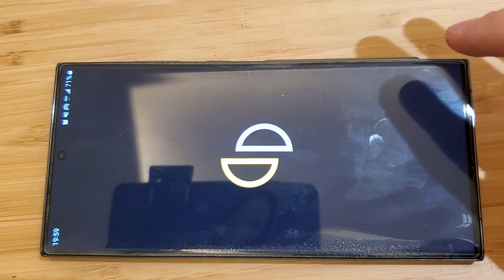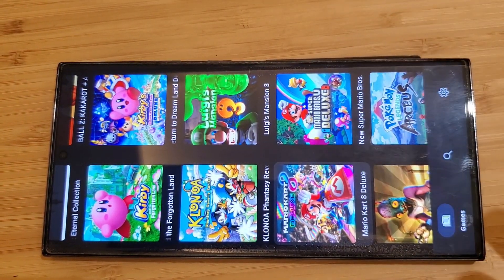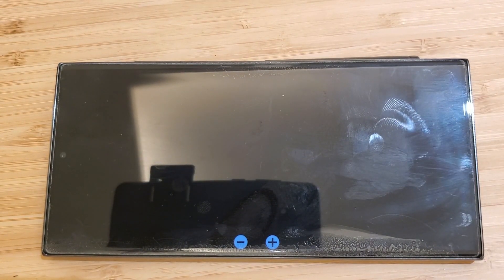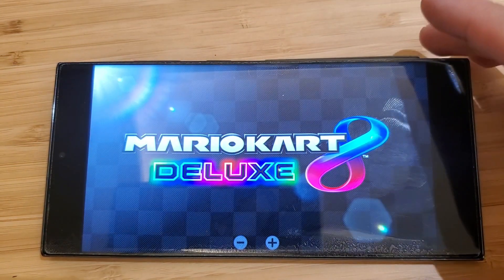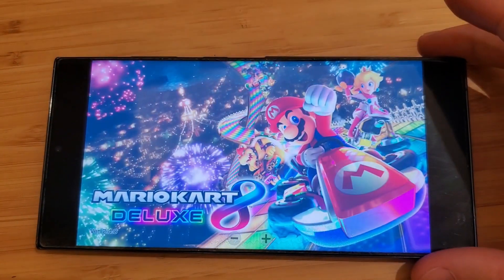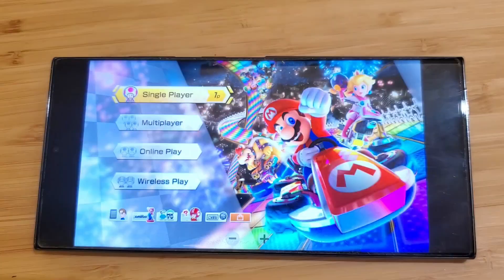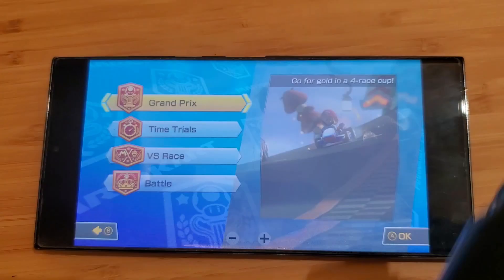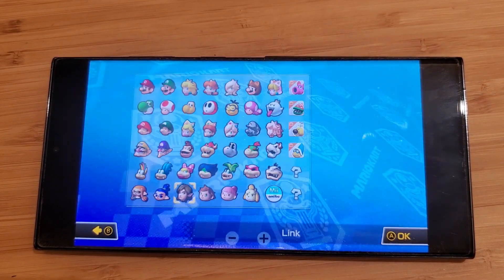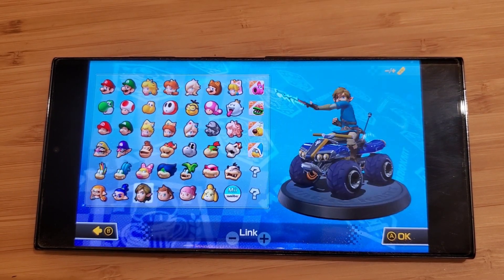Let's start by going to Yuzu and checking out Mario Kart 8 to see how this works. In the past this game was performing very badly with very slow frame rates — let's check it out now. I'm using an Xbox One controller through Bluetooth, so you can set up whatever controller you want to use, and it works nicely so far.